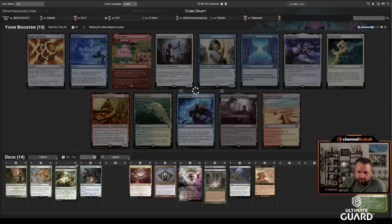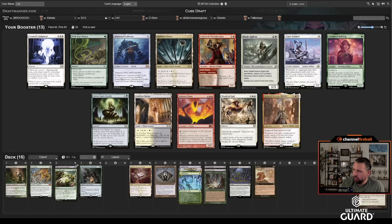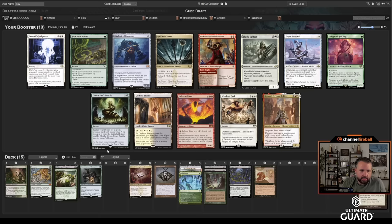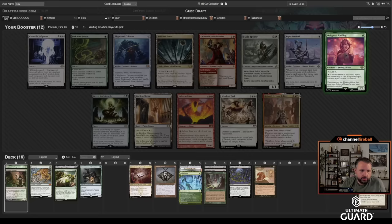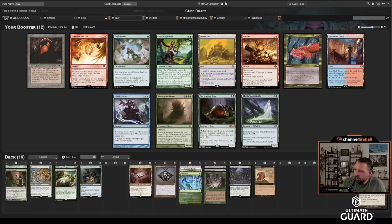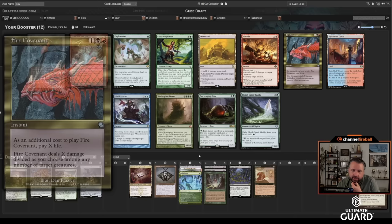That segues nicely into Undermountain Adventurer, which I think is a lot better than Time Twister or Sneak Attack. So I'm black-green — one of the worst color combinations. We'll see, not locked in yet. Tarmogoyf and Utopia Sprawl both look more playable now. I'll take Delighted Halfling since that's where we're going. I don't think I want Blightsteel. With Undermountain I think we're in mana dork territory. I'm pretty happy with the Proven Ground picks.